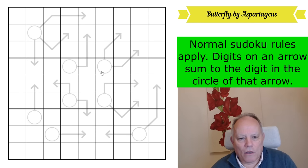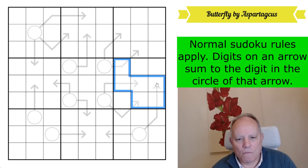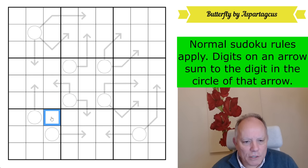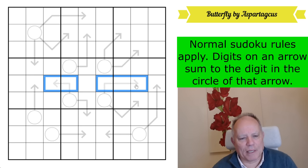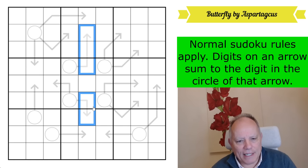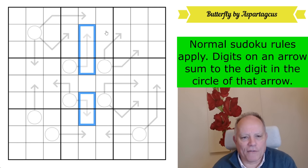A good thing to do in Arrow Sudokus with lots of arrows is to look for areas of concentration of arrows. At least one of these digits must be at least a six. The central axes of the puzzle: row five has got five arrow cells in it, column five has got five arrow cells. The important thing is they are only relating to two circles each. The five arrow cells have to add up to at least 15 — that's the triangular number for five — and there must be five different digits. The minimum they could be is one, two, three, four, five, adding up to 15.